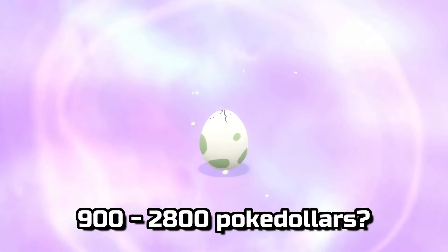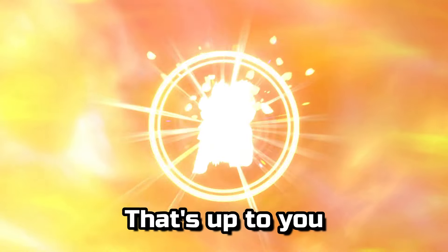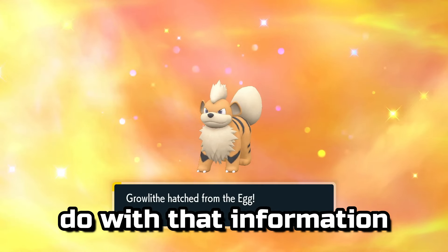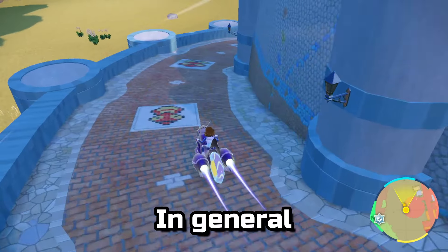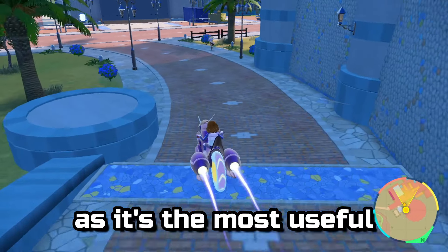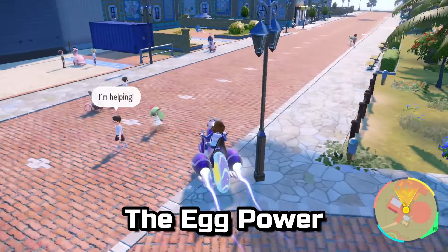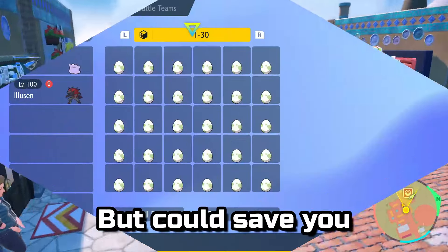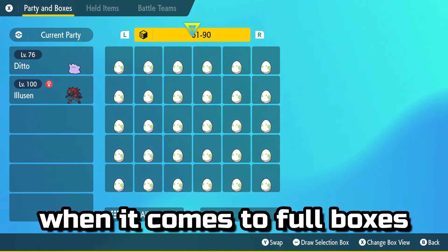Is that difference worth 900 to 2800 Poke Dollars? That's up to you — I'm just here to present my findings. In general, I'd say make sure to have one of the ability Pokemon when hatching, as it's the most useful. Egg power is a minimal boost, so not really worth it for small batches of eggs, but could save you a few minutes when it comes to full boxes.